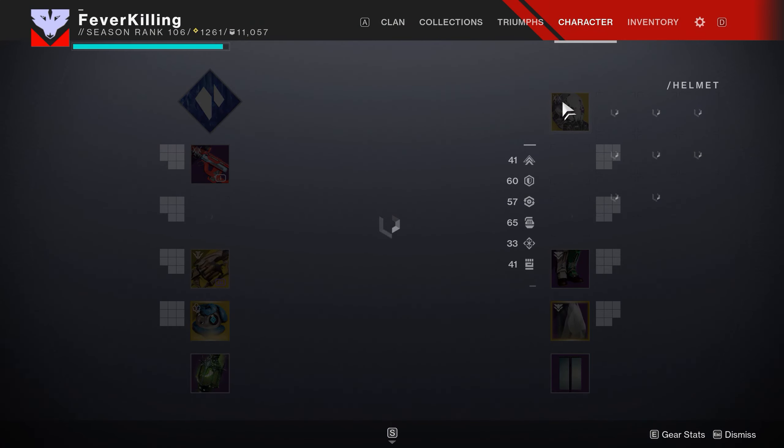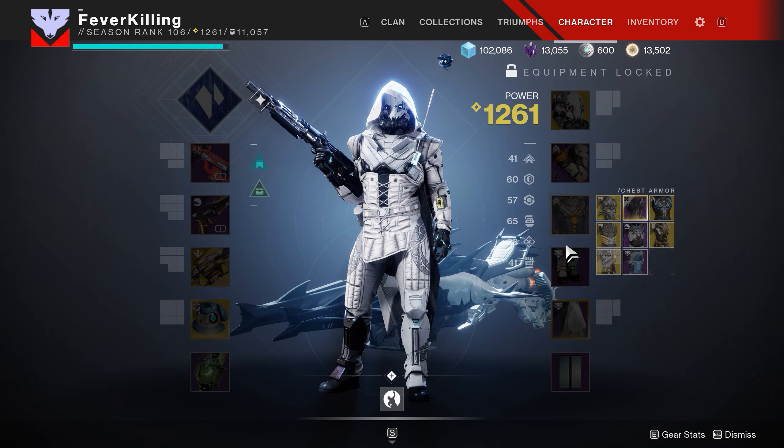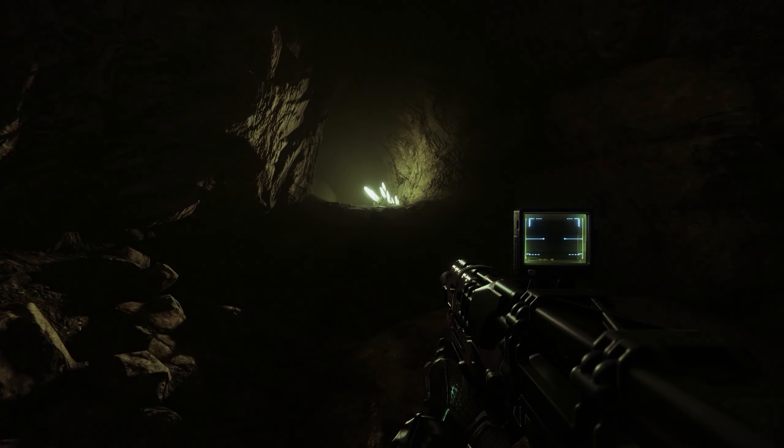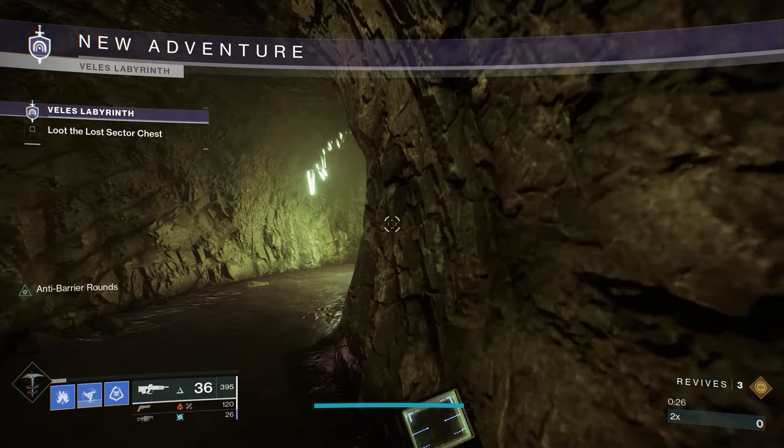I've been working on a walkthrough for both versions of them all as a reference in case anyone needs it. So today we're going to cover the 1280 Master Lost Sector, Valles Labyrinth. This is probably one of the easiest to complete, but it's also one of the buggiest as well.